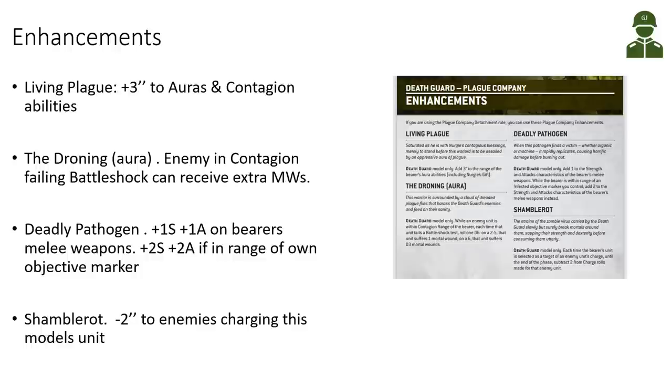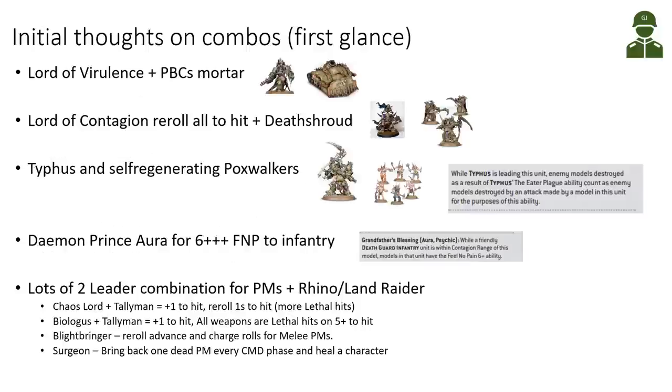Finally, Shamble Rot gives minus two inches to enemies charging this model's unit, which could be quite nice if you want to protect your terminators from being charged. Though most enemies probably don't want to charge our very sturdy terminators anyway — they'd rather try to shoot them off the table.